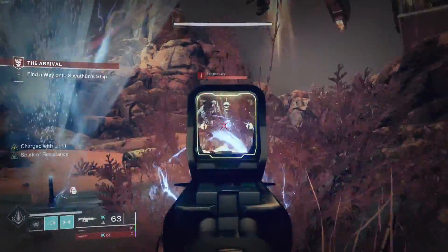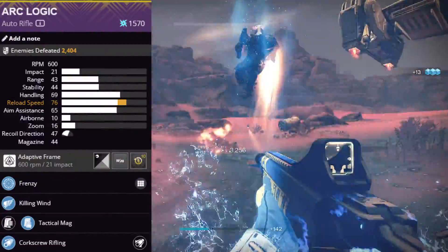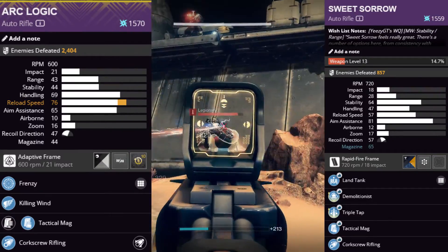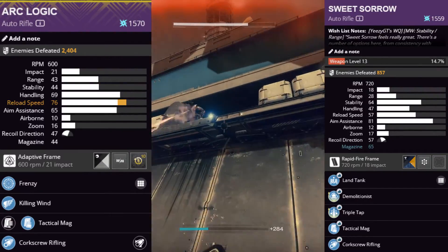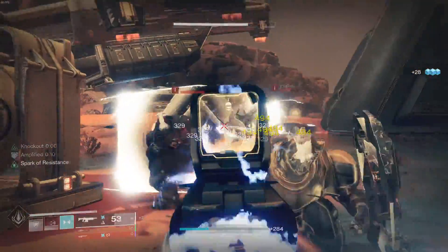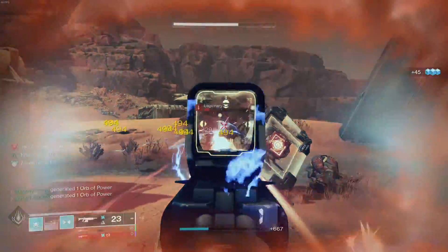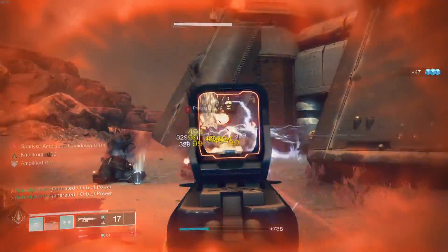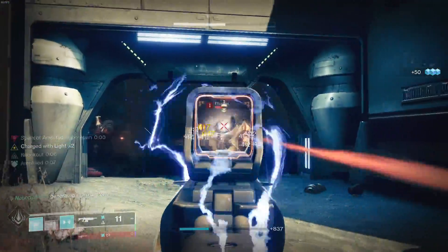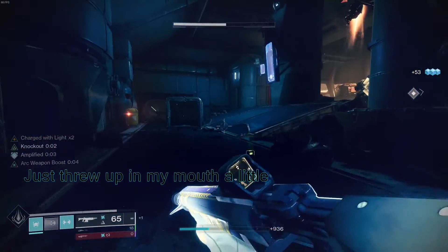If you're sticking with Arc, there are two auto rifles to consider: Arc Logic, which is the easiest farm in the game, and Sweet Sorrow, which is craftable. They each have their perks, so take your pick — my rolls are on screen. Depending on your luck with ammo drops, you can go entire activities without ever manually reloading, so long as you swap between your light machine gun and your auto rifle. With an auto loading or reconstruction kinetic weapon, you straight up never have to reload. Which is good, because reloading sucks and I don't wanna.